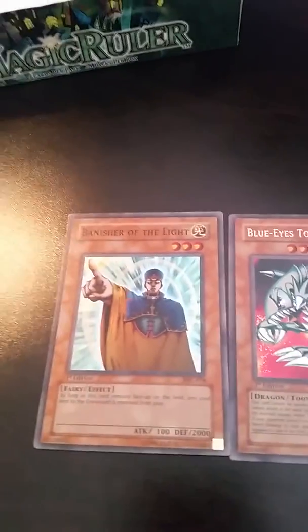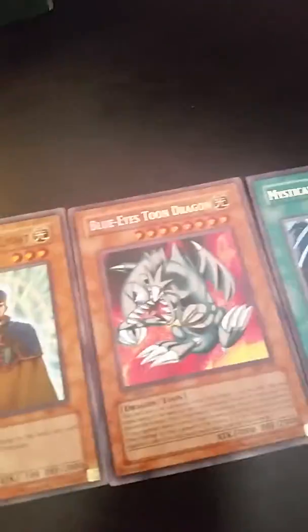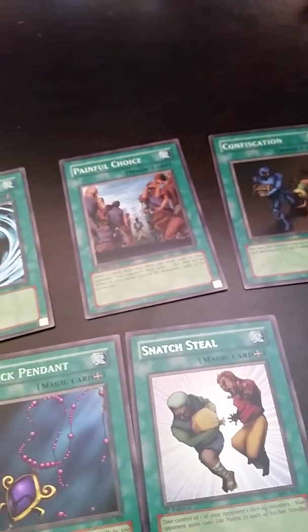Alright guys, that was Magic Ruler. I'm just gonna do a quick recap of my holos. I got Banisher of the Light, Blue Eyes Toon Dragon, the MST, Black Pendant, Snatch Steal, Painful Choice, and Confiscation. Not bad, not bad at all. Well guys, thanks for watching and enjoy.